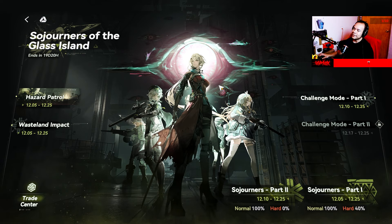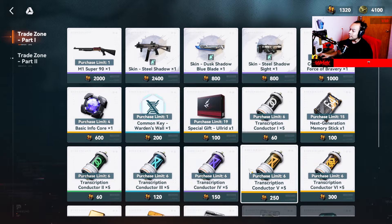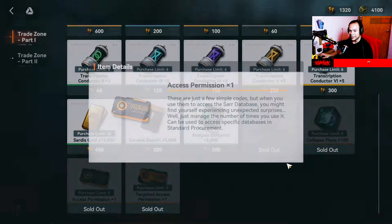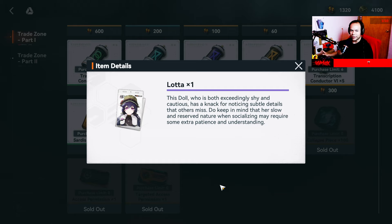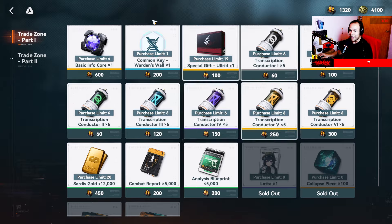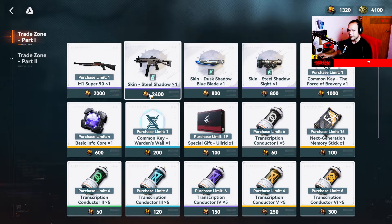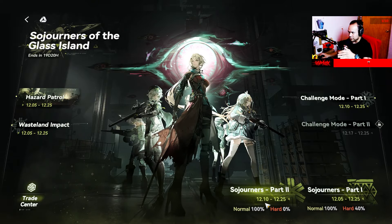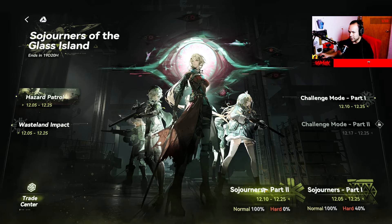These time-limited events, like in any gacha game, give you a lot of rewards. They have a shop with premium tickets, normal tickets, crystals, and sometimes characters. We currently have the second part of the side story unlocked, which opened a new shop currency.